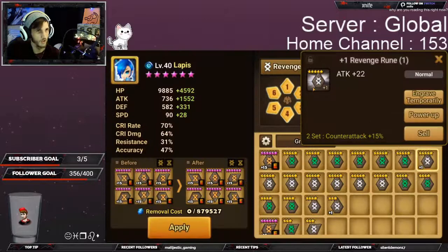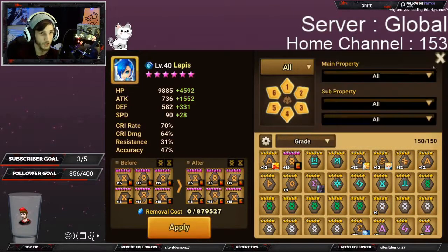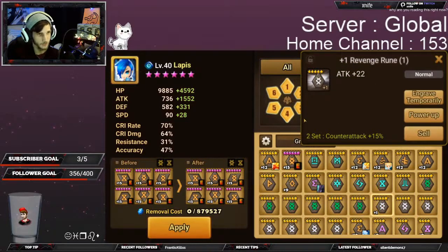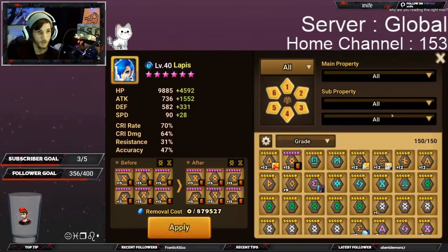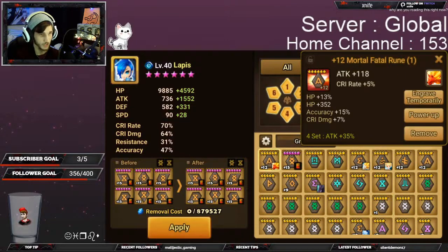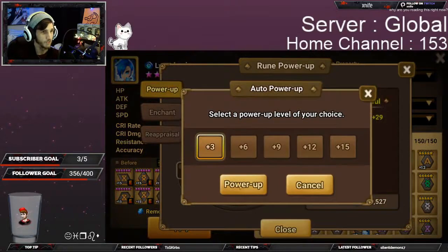Now, the rarity of runes — normal, magic, rare, up to hero and legendary — influences the amount of substats that will be on the rune when it drops. A normal rune has no substats at all; a magic has 1 substat; rare has 2; hero has 3; and legendary will have 4 substats. You can turn a rune from normal all the way up to legendary, and every 3 level-ups will give it a new substat.